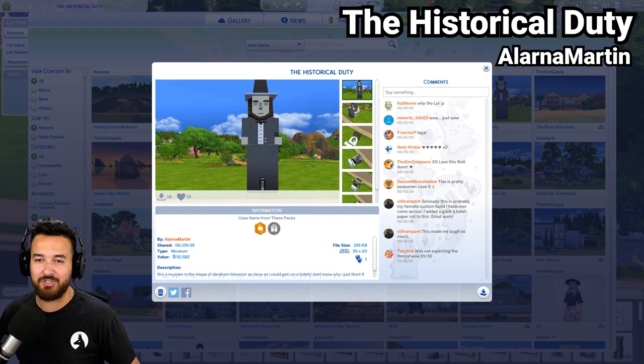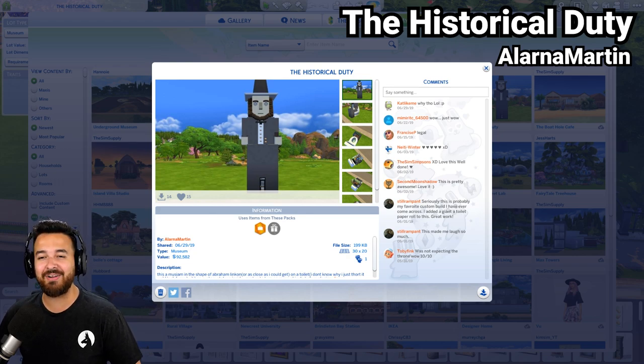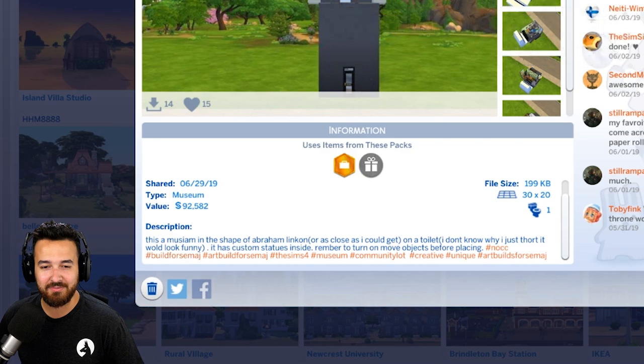But without further ado, the first build is The Historical Judy by Alana Martin. I just saw the thumbnail for this thing and I was like, oh my god, we have to look at this. So this is a museum in the shape of Abraham Lincoln, or as close as I could get, on a toilet. I don't know why, I just thought it would look funny. It has custom statues inside. Remember to turn on move objects. And it just looks hilarious.